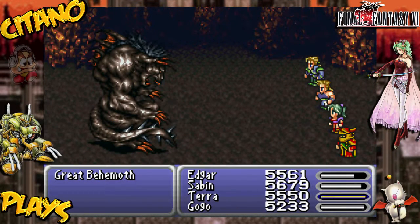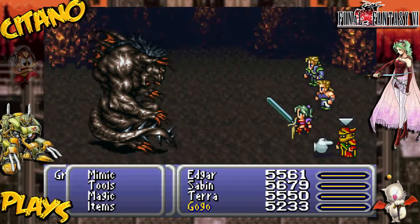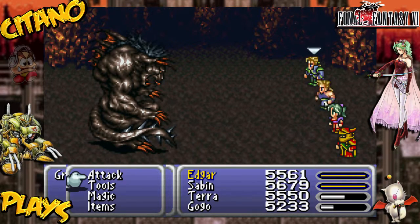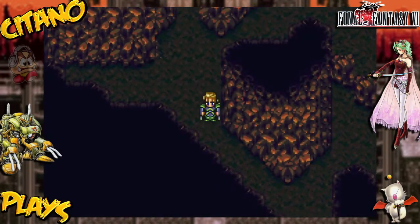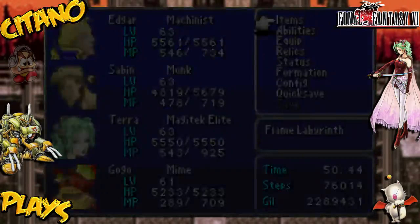Great Behemoth - this one should be easy. Nice critical hit there by Terra. Haymaker doesn't really do that much, but that weapon Terra just hit with? That was the Apocalypse, which is really damn powerful.